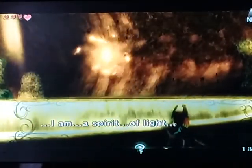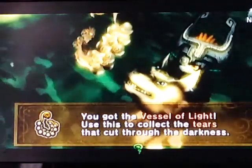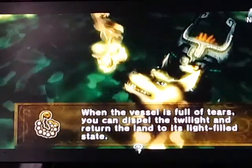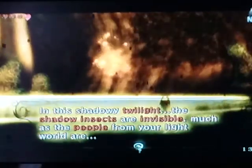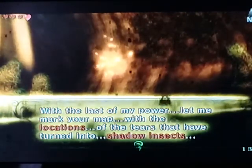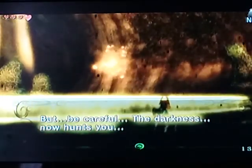So you go over this way. I am a spirit of light, hero chosen by the gods. Look for my light — gather the light stolen by the shadows into this. And just like with Faron, we'll get the vessel of light, and we have to do the same thing we did before. The insects of darkness — they are the form taken by the evil that attached itself to my scattered light. In this shadowy twilight, the shadow insects are invisible. With the last of my power, let me mark your map with the locations of the tears that have been turned into shadow insects. But be careful — the darkness now hunts you.